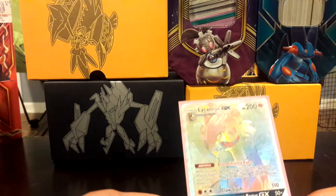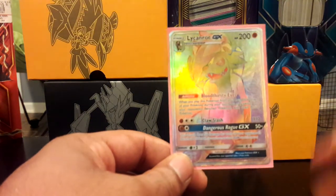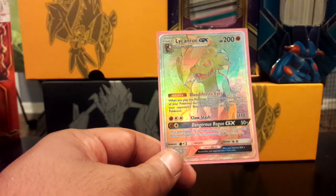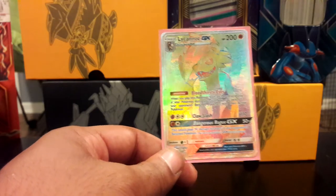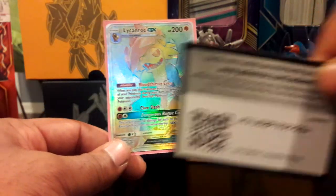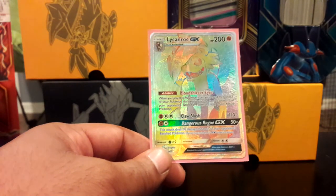But the big takeaway from this set is definitely the Lycanroc GX — it's not the Lillie I was looking for, but I will take a rainbow rare. It's always great to pull one of these guys. But like always, if you guys liked this video hit that like button down below, subscribe to see more content. If you're just here for the code cards, subscribe so you can be first to be notified. Whatever the reasoning, just let me know down below and I'll catch you guys in the next video.